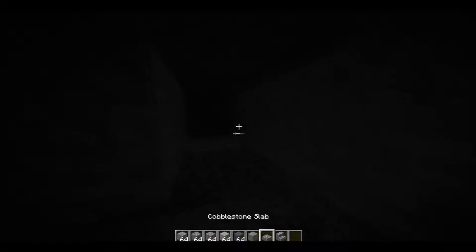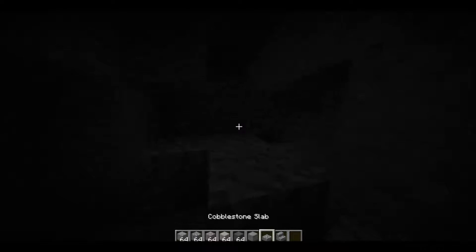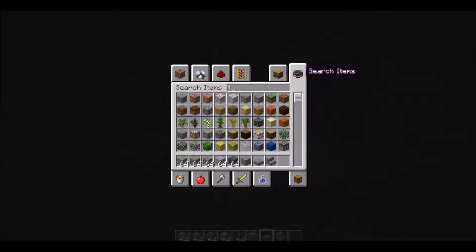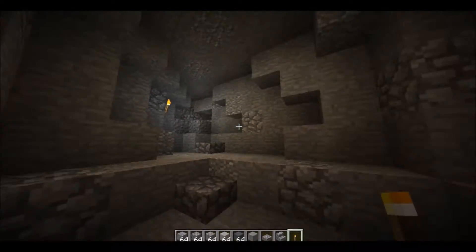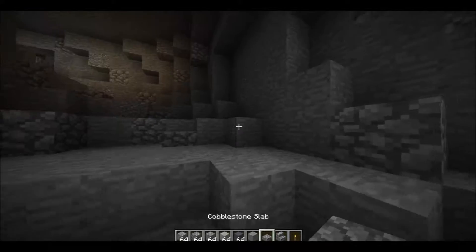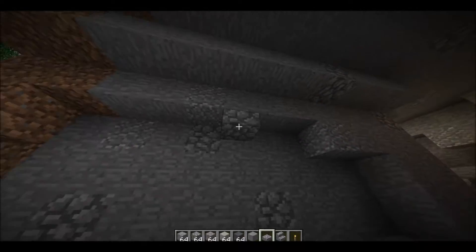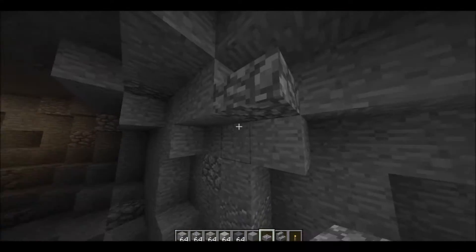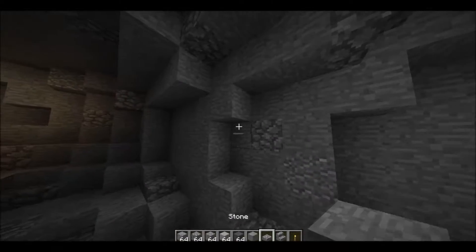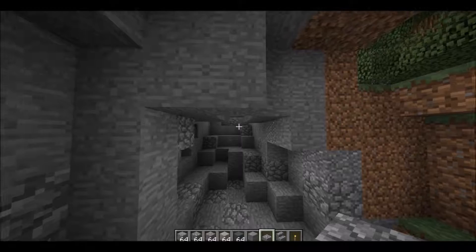Maybe just light it up — we could say this cave has been explored before. Add a torch there — that looks quite nice. Now we've got a bit more texture. Let's add some more there and there. We don't need it everywhere, but just a little bit more shape does help, especially if you're doing crumbly builds.